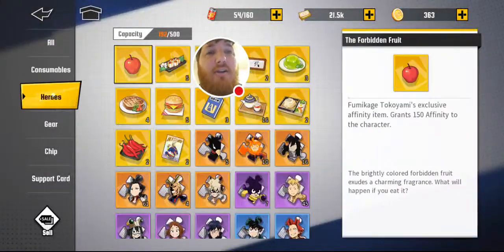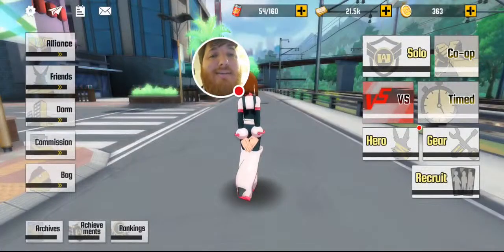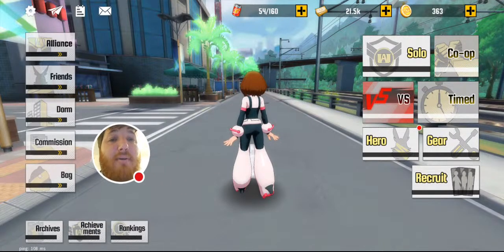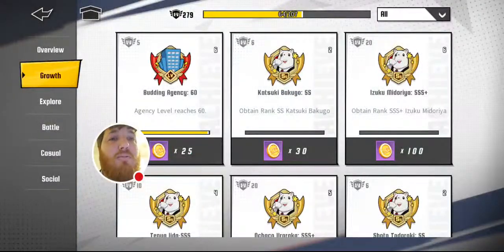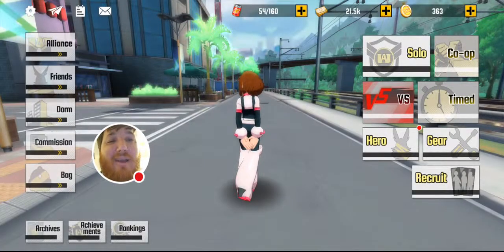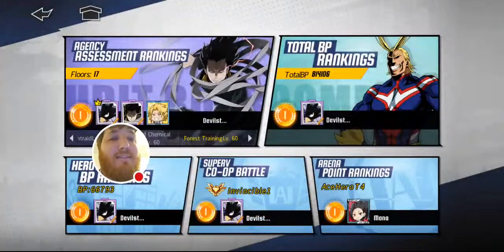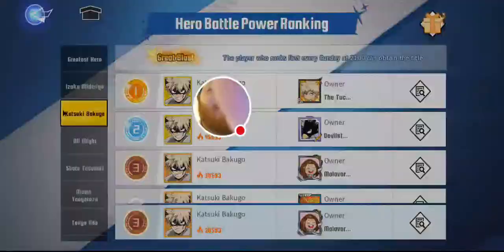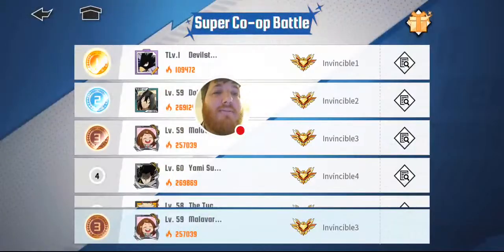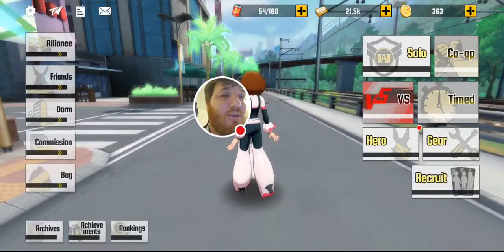Next, we have your bag — this is where you can check all your items; super simple. Then there's the archives, which are like collected materials from doing map stuff. There are achievements with extra gold for doing specific events or playing certain modes. Rankings is where you can see how you're stacking up against other players — how strong your character is compared to everybody else, how you're doing in the arena, super co-op, or agency assessments.